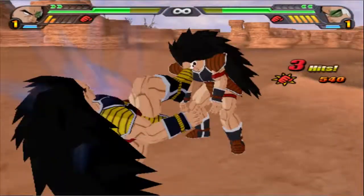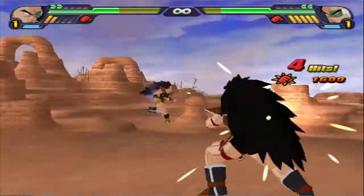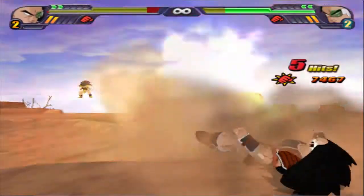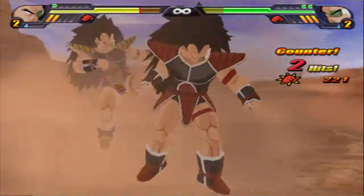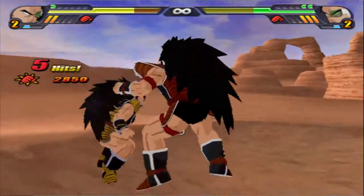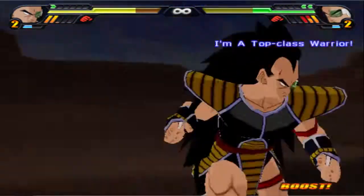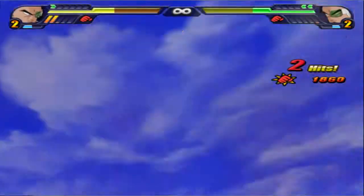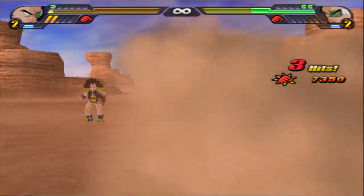Not even a fight right now — Gohan still going. Here's a present from Gohan. 7.3 damage. Now Gohan is about a bar in the lead. Jump back — top class warrior — connects for 7.3.